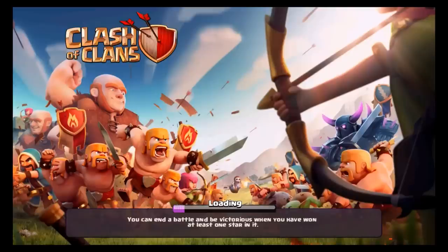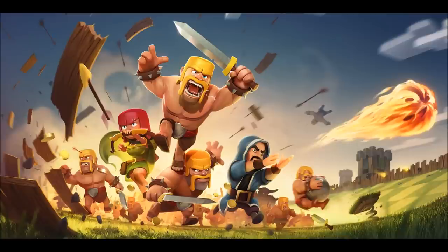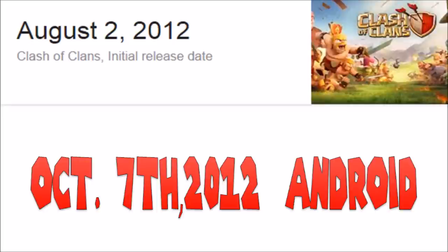Hello everybody and welcome to my Clash of Clans Historic Timeline 2012 through 2015. Let's get started. Starting off our timeline was a really important day — the day that Supercell released Clash of Clans to the world. August 2nd, 2012 it was available on iOS, and October 7th, 2012 it came out on Android, and that's when it began.